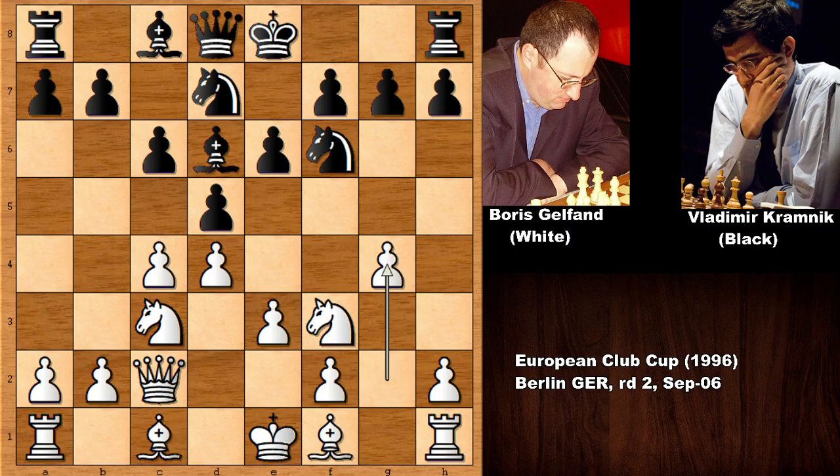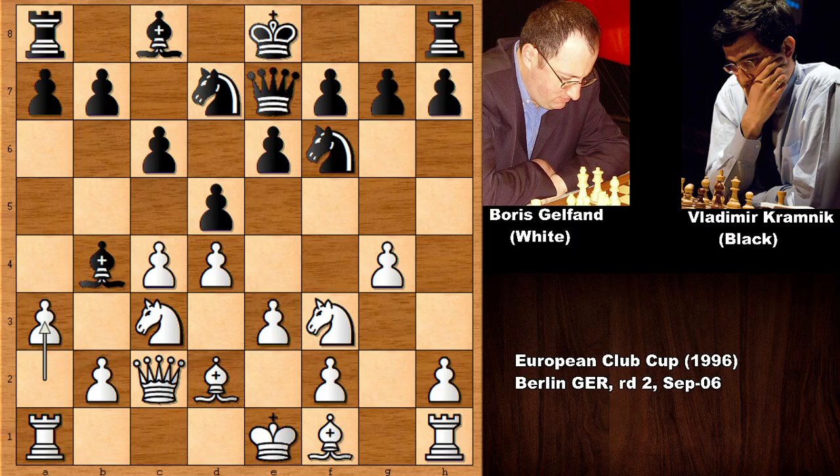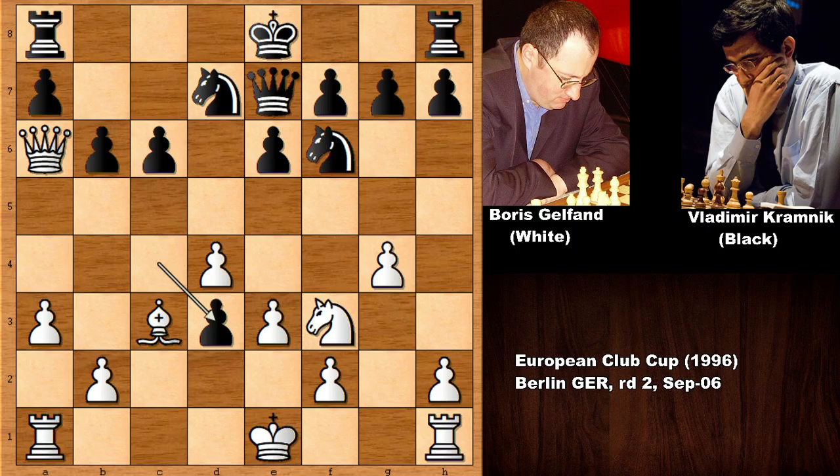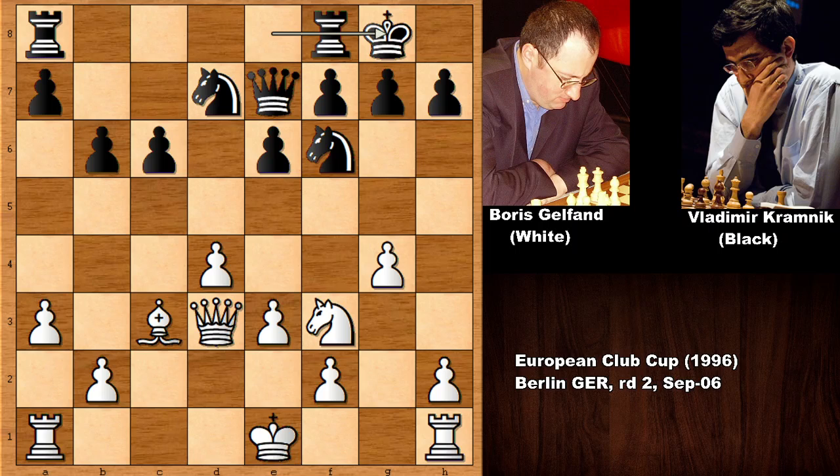If capturing the pawn then rook to g1, smashing in on g7. So pinning the knight, unpinning, queen to e7, a3, bishop takes on c3, bishop takes on c3, b6, bishop out, bishop out, queen out attacking the bishop, capturing the pawn, queen takes bishop, and capturing the bishop, capturing back with the queen.